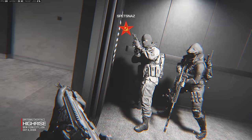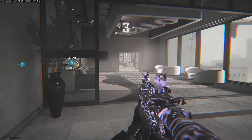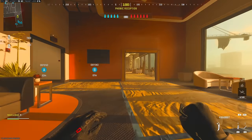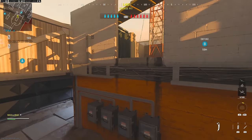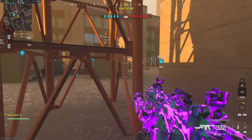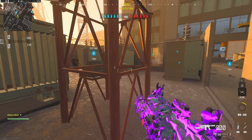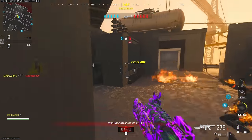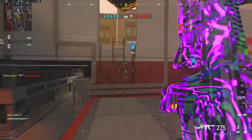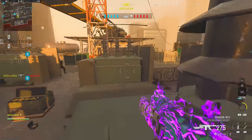I wonder how High-Rise is going to work with this. I'm going to have to go underneath — I'm doing flamethrower only and not using the shotgun at all. I guess I could go up top here and patrol this area. I think I just heard something bust open underneath — there's probably somebody underneath. One's right here — I could have ninja defused that!